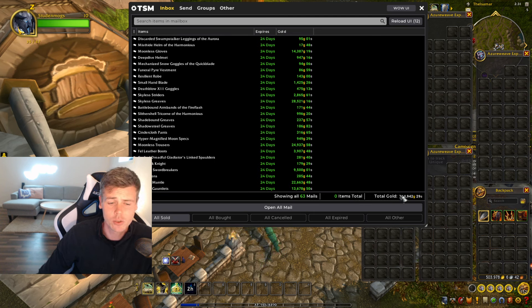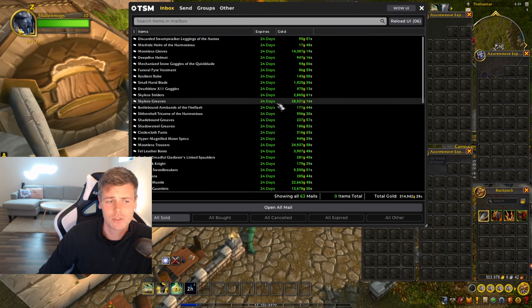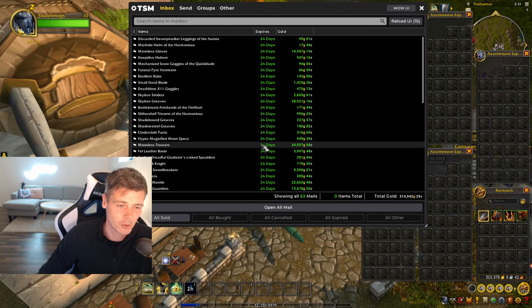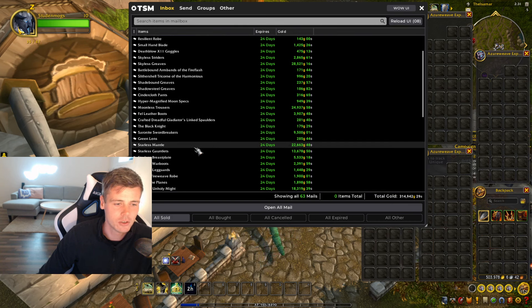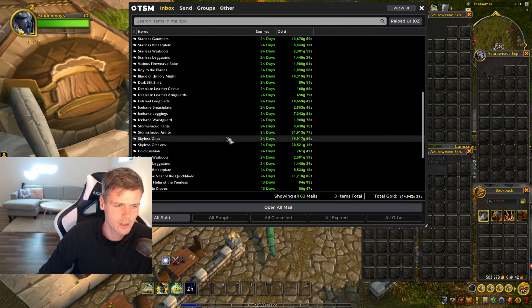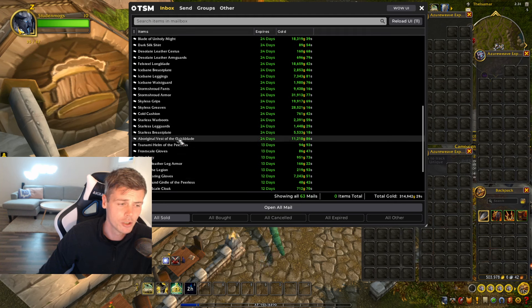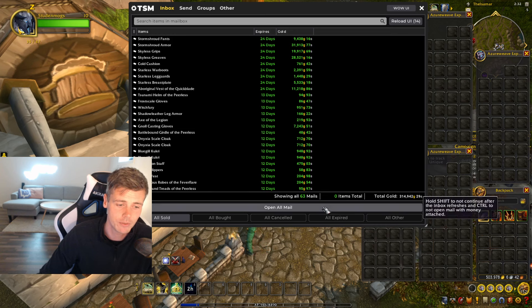These last 63 auctions is over 300,000 gold. Moonless Gloves for 14,000 gold, Skyless Greaves and Skyless Striders — very good sales. Items I paid like 250-300 gold for selling at 25k. Saronite Swordbreakers at 9.5k. Starless Mantle and Goldless — somebody bought the entire set, extremely good. Another Felsteel Longblade, a Storm Shroud item, Skyless and Saronite Cavern pieces. Aboriginal Vest for 11k — not bad, it's a farmed transmog. Null Casting Gloves, extremely easy to get from the Wetlands — one of the items that was removed from the game but re-implemented in patch 10.1.7.